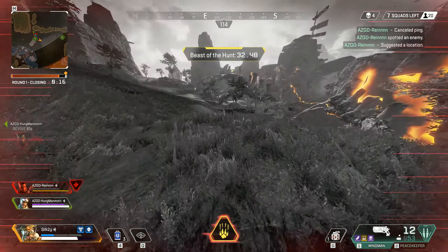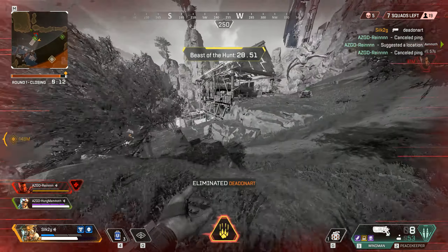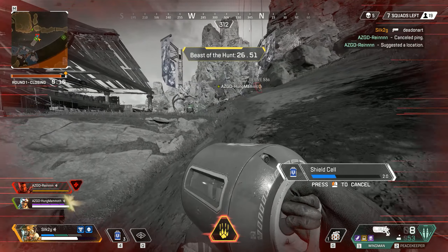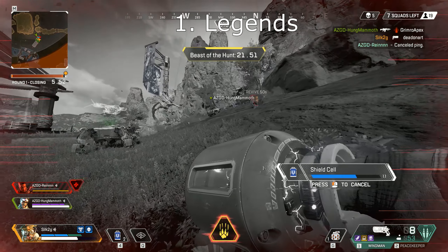In Apex there are 3 different types of Legends: we have Supports, Fraggers, and Trappers. When choosing a Legend you want to consider all abilities, synergies, and hitbox size. Your Support Legends here are Lifeline, Pathfinder, and Gibraltar.